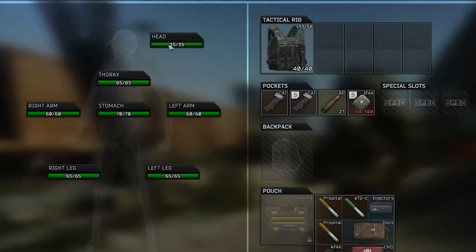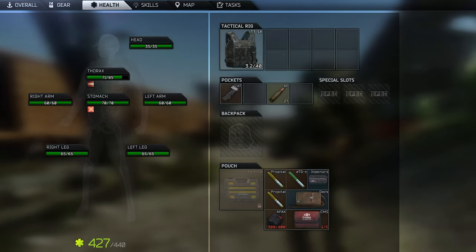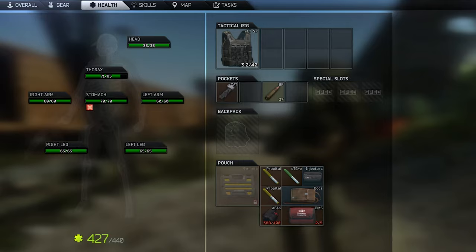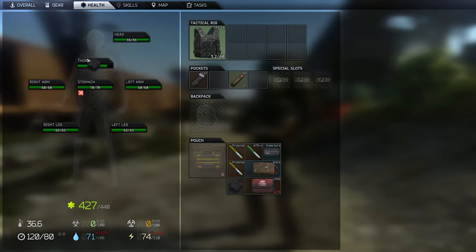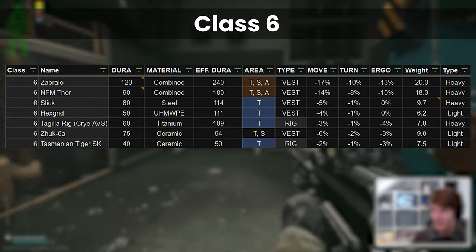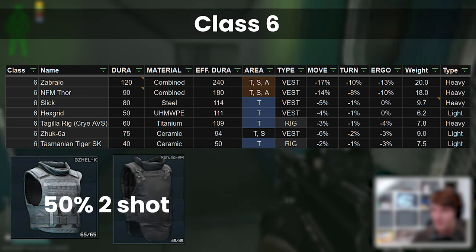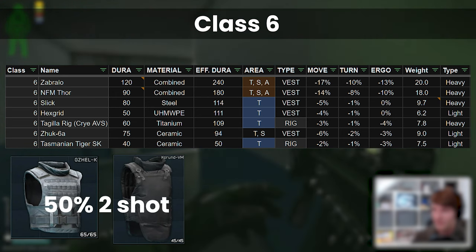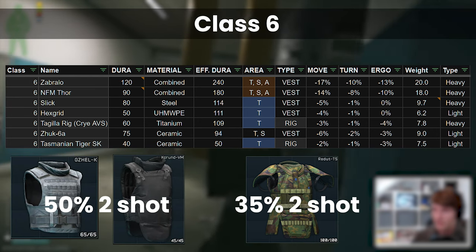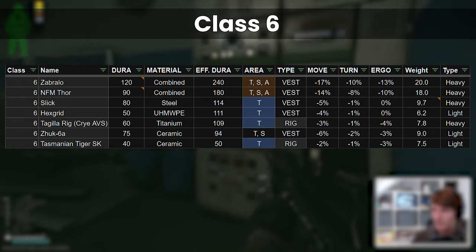To put it in context, against 7.62 BP you can survive 3 thorax shots two thirds of the time. After shot 2 the armour is practically useless, but because the blunt damage is low enough, shot 3 still won't kill you as the total stays under 85 HP. This is a pretty big deal, as 7.62 BP has a decent chance of 2-shotting Class 5 armours — ranging from 50% of the time versus the Corund and the Gajal, to 35% of the time against the most powerful one, the Redout T5. The value of a cheap Class 6 can't be underestimated.